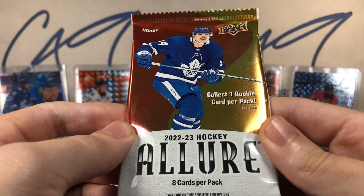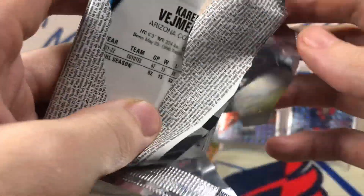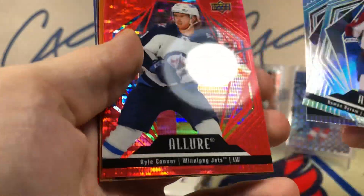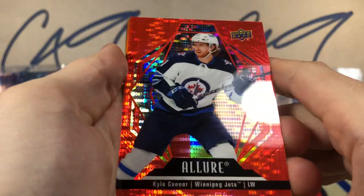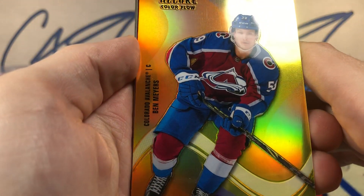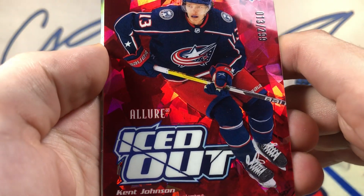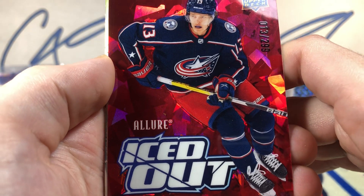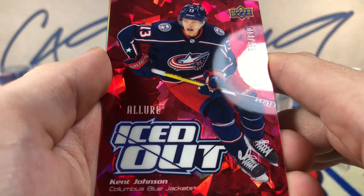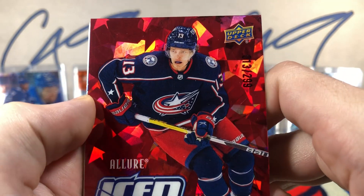First pack of 22-23 Allure — this pack is falling apart. Red rainbow Kyle Connor, color flow Ben Mears, and an iced out jersey number 13 of 299 Kent Johnson.